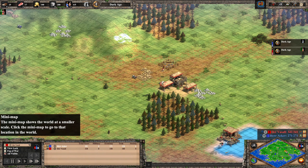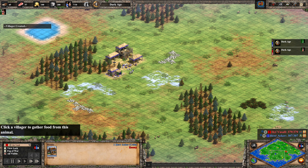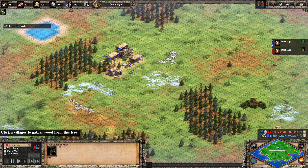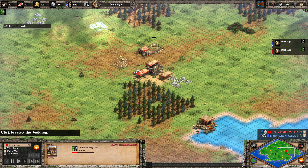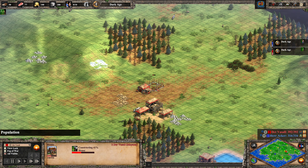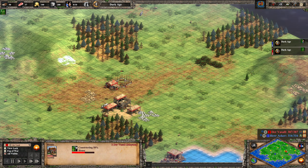Looking at the civilization, the Celts have a very nice wood-cutting bonus — lumberjacks work faster. That's another reason why Herr Acker should have gone for wood in the beginning to get a fishing ship out early. So far both players are sitting at seven villagers, but Der Vasall is now slightly ahead, and that may be due to his early house construction. He's already going for a second house because he knows he's approaching eight population. Herr Acker is not quite as preemptive with his buildings.